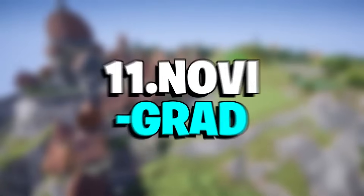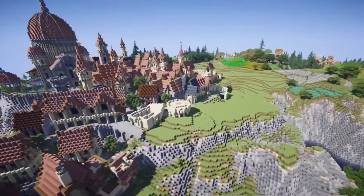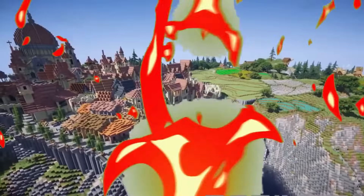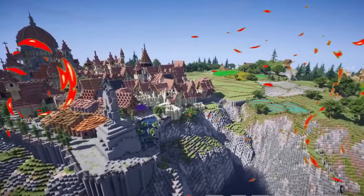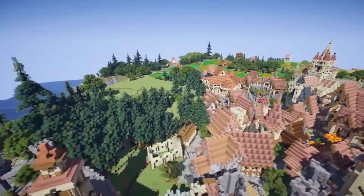Number 11: Navigrad. I wasn't sure which screenshot of this build to choose because Navigrad looks stunning from every angle. As a heads up, this isn't the city from The Witcher 3, but Elysium Fire's own fantasy city. But maybe CD Projekt Red should ask the team for some help when they next return to the series.